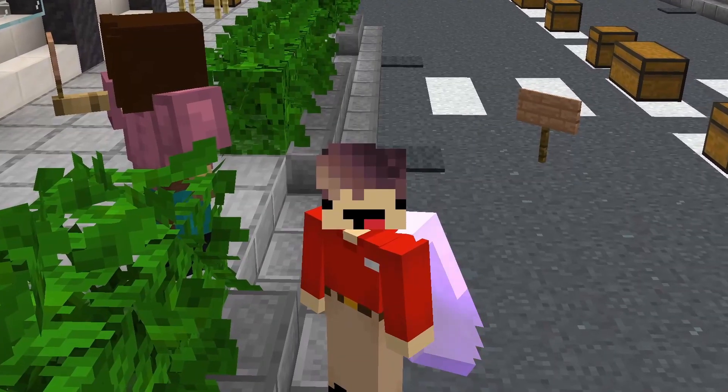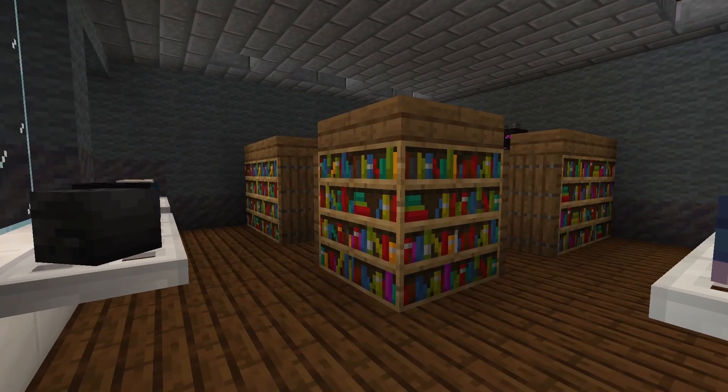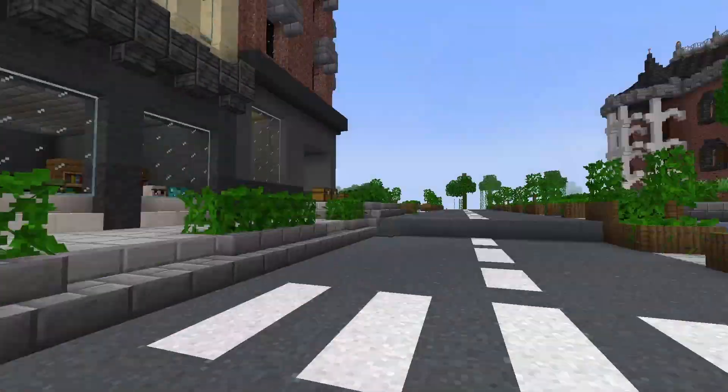Last but not least, you can make buildings without functionality, such as this cafe area in Pineapple City, or this bookshop in Pineapple City. This idea of not giving the builds functionality gives the buildings a sense of life.